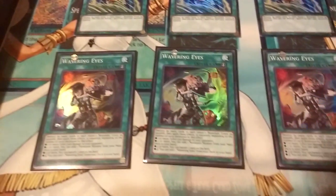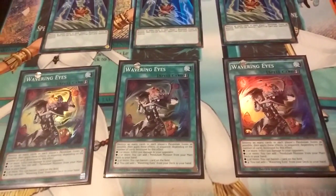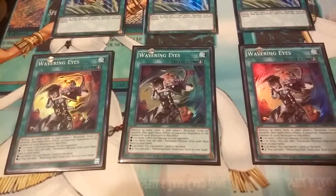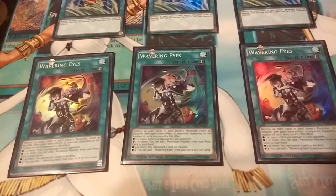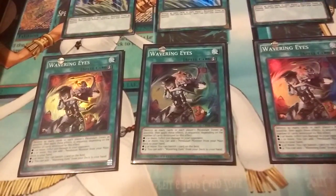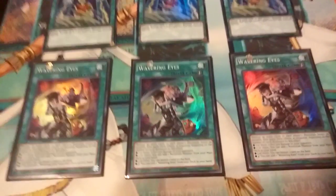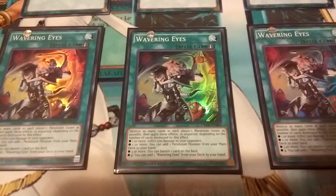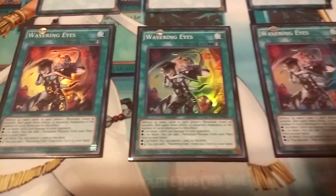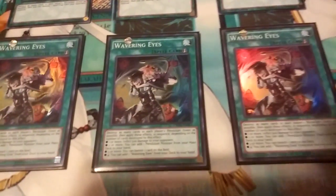If you're running pendulum builds like PePe or Magicians, you're obviously going to max out Wavering Eyes at three. A lot of players opt to side it out in the mirror match — but I disagree with that. If you don't want to lose to it, that's just tough luck. It blows out the mirror match, and especially if I'm up a game I'm trying to guarantee victory — why would I take out a card that wins me the game once I play it?